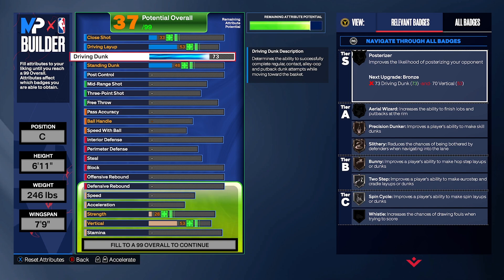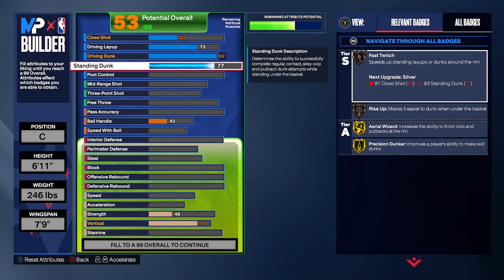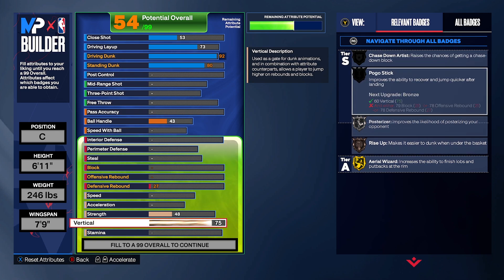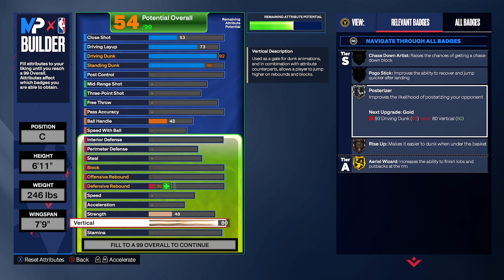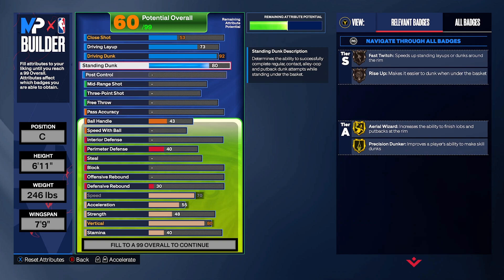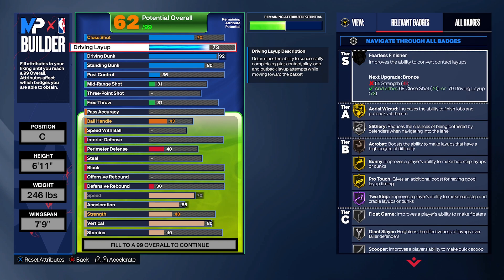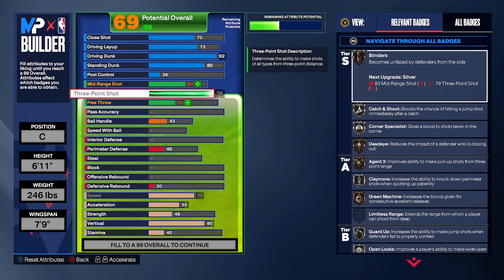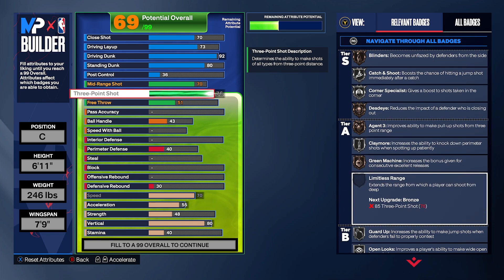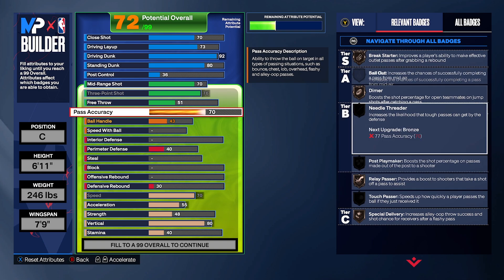Driving dunk is going to be 92 right here. 94 is the elite contact dunk, but we're still going to have a straight driving dunk. Standing dunk put to 80 — big men kind of need that. Vertical we're going to put to 75, which unlocks the contact dunk, posterizer and stuff. 80 would give you more animations. We're going to have a maxed-out three-pointer — this is a finishing build with a maxed three-pointer and a 70 mid-range. 70 pass accuracy right here — break starter diamond is going to be very solid. Ball handling is going to be a 60.